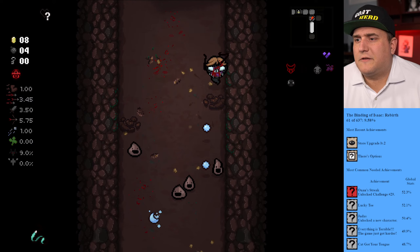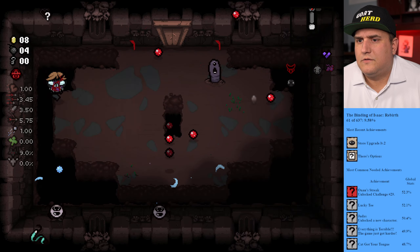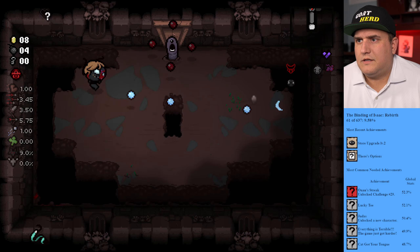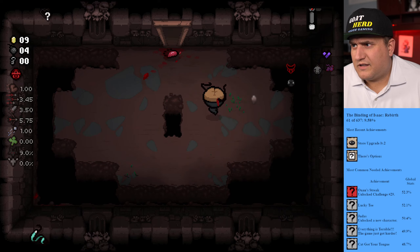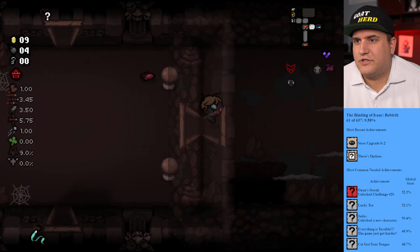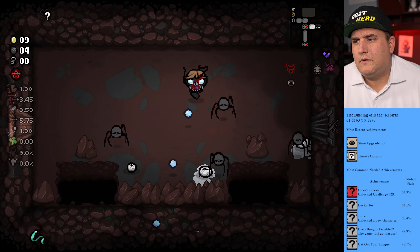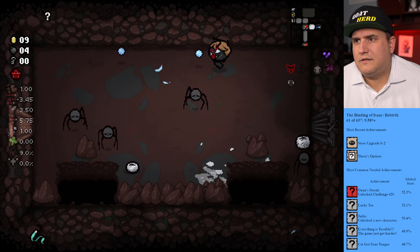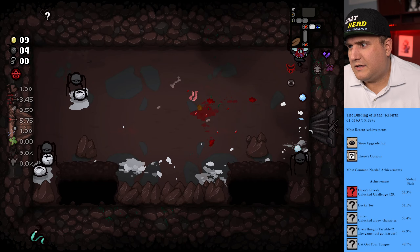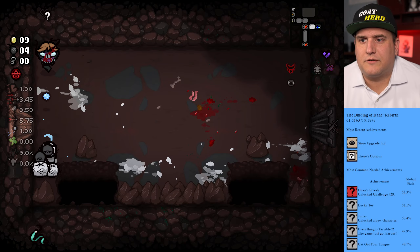Now we just run around and get the little guys. Easy — and boom. There we go. So I guess we don't need the health — we only have two hearts anyway so we're capped out. I'm running around. Come on. There we go, got one. They're trapped in here — let's get them. We'll get them.